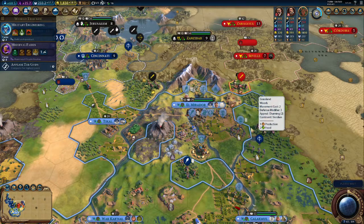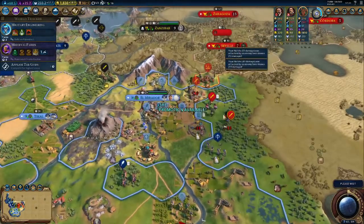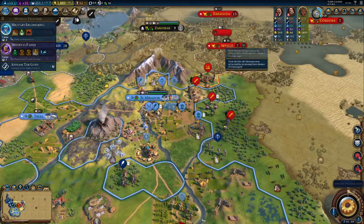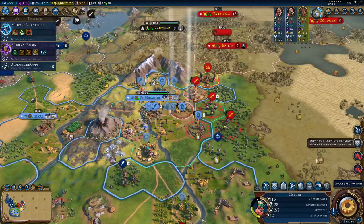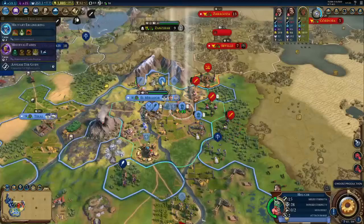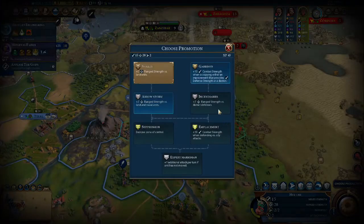Let's go to the next turn. Hopefully we can continue holding our land and they don't take anything from us — they're coming in strong, but I think we have this handled really well. We just got a spearman there and got a promotion from him. You also have a promotion, we'll take that as well.